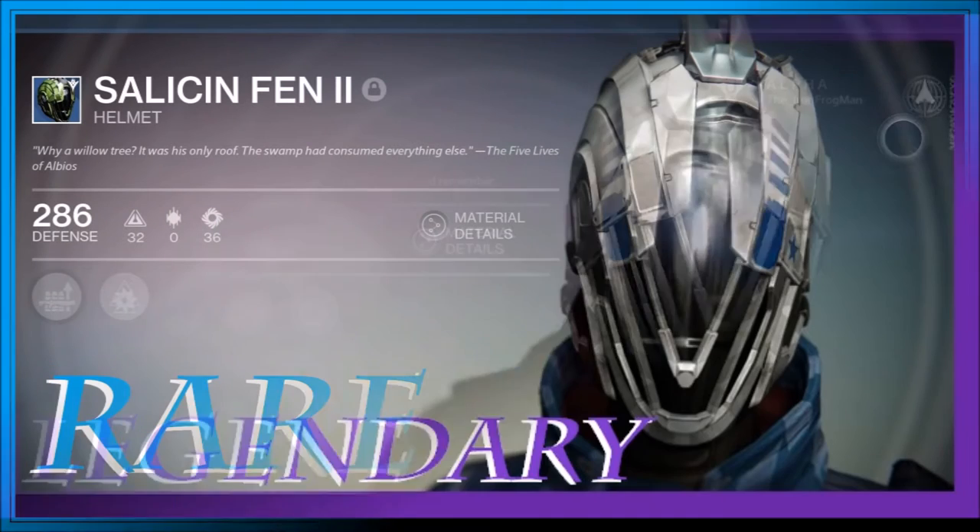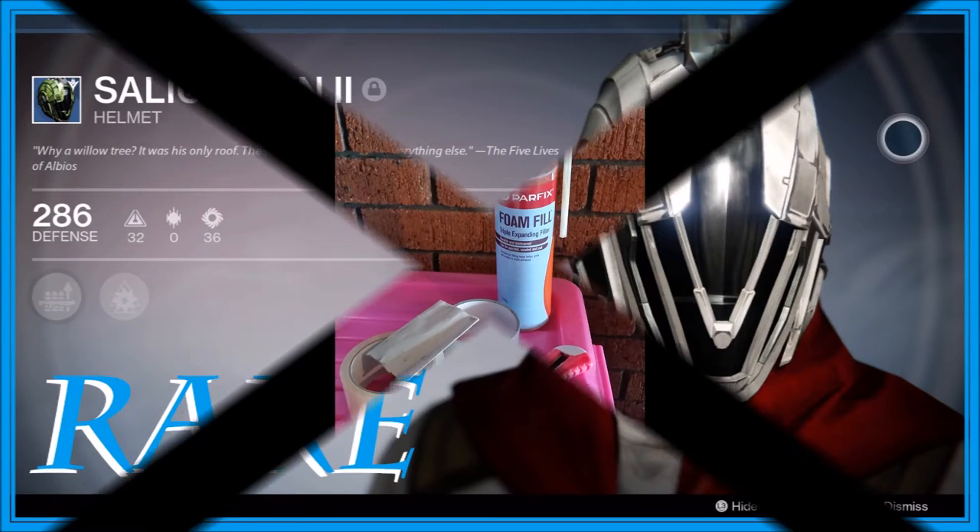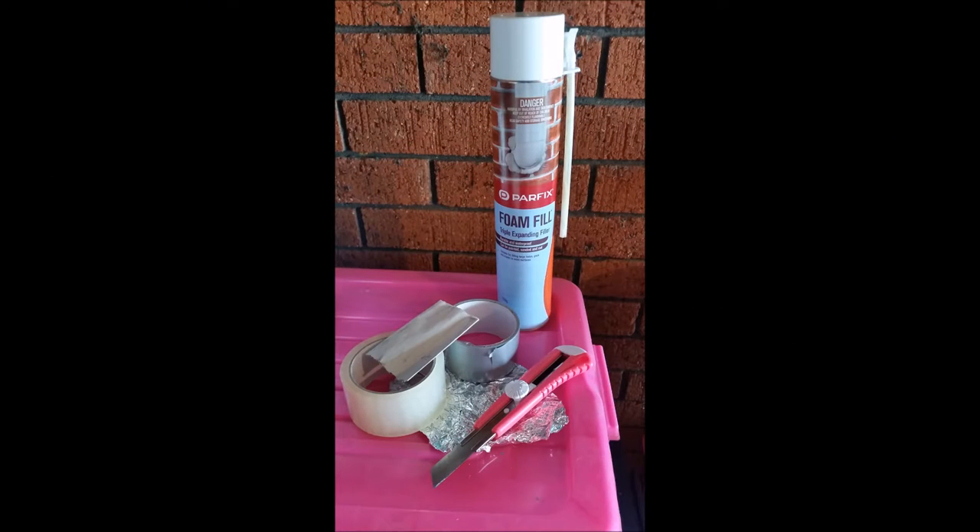This is the reason for me wanting to make it for you guys. I've looked on a couple of websites online for EVA Foam creations in relation to helmets and cosplay, but I could not find anybody that has put up any templates. So I decided to do my own thing. Anyway, this is what the helmet looks like. It's very similar to the Salison Fenn which drops as a rare engram. But destiny aside, I'm going to go into exactly what you need to make this helmet and what I did in the process.